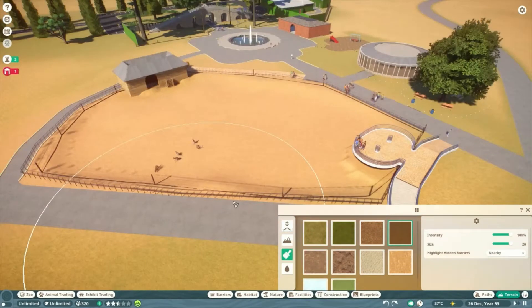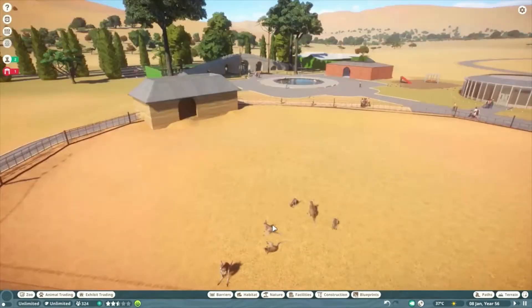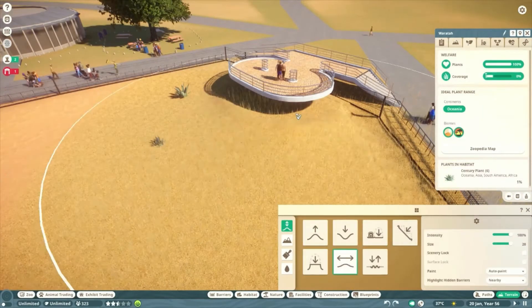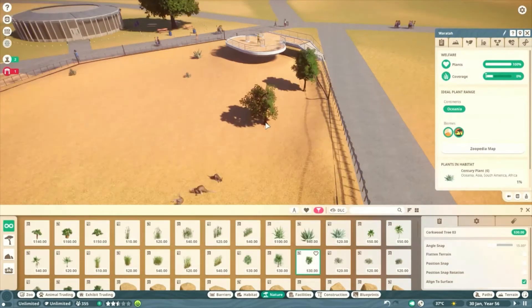Here I'm just messing with the terrain and stuff, making it look good. This area is more of like a dirty, yellow, sandy desert area. I had to smooth that out since it didn't look very good and I had to redo a lot of the stuff.